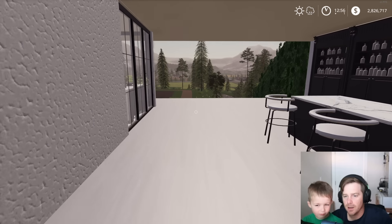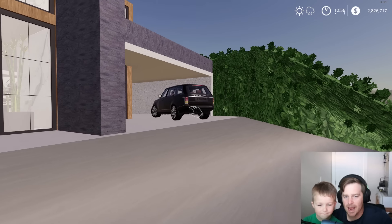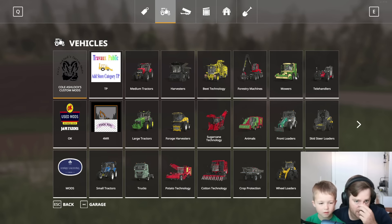This is our house. We have the Range Rover — this would be our getting around vehicle. But we need to get a farm truck. Let's see what's going to be a good truck for our farm.